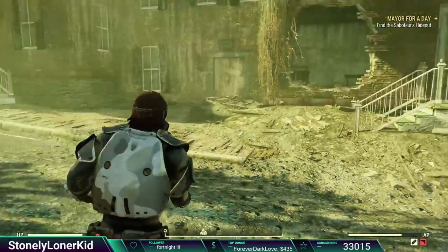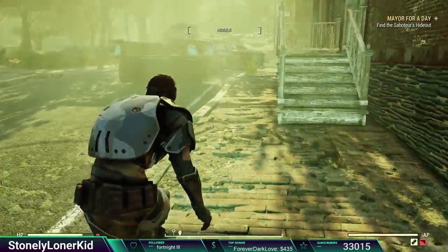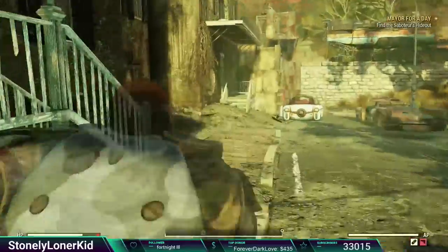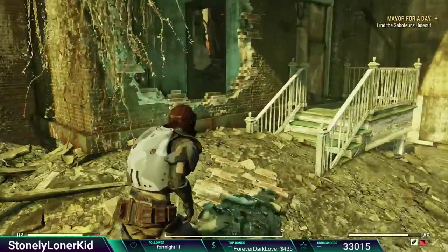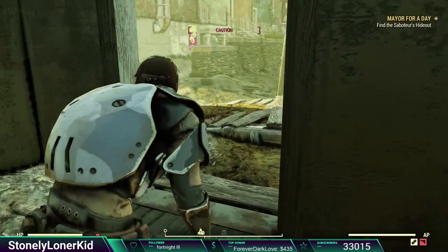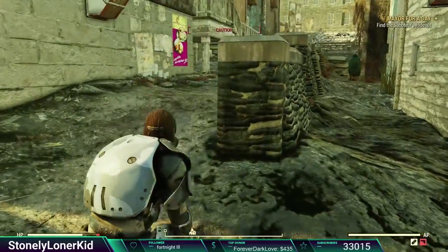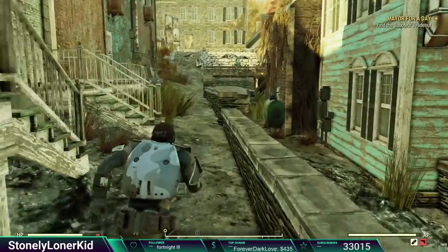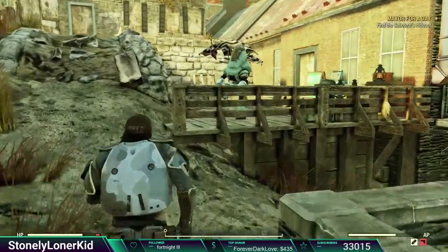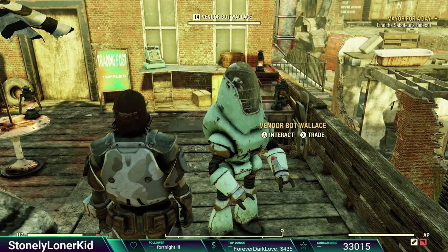This guy sells the barn building set — I've seen it here multiple times. It's one of the vendors I stop by every single day. There are enemies throughout here so I try to be sneaky. The way in is actually through this big hole in the wall. I'm going to turn my Pip-Boy off because there are a ton of people here and I'd rather get in and out without fighting anybody. If you take this path right here, you can actually see the vendor box straight ahead — his name is Vendor Bot Wallace.